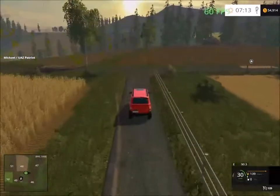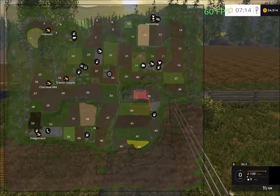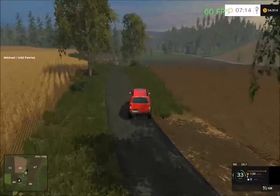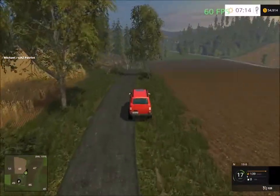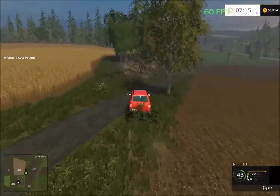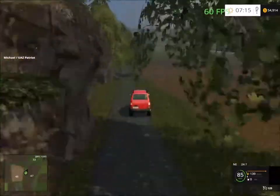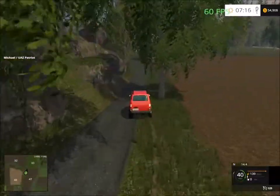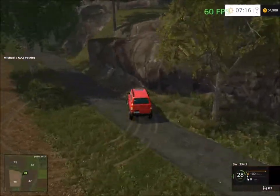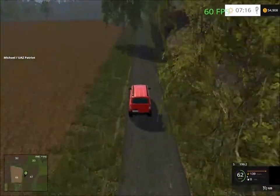This road takes us around - I'll turn around. That road takes us up the mountain. I'll just continue following the road. This road just takes us north so I'll make a U-turn here and head through the forest to get to that other area at the back of the forestry.